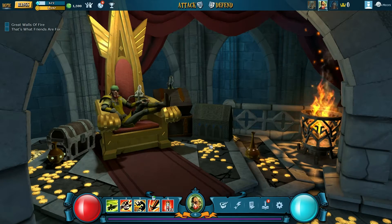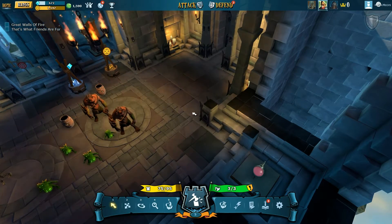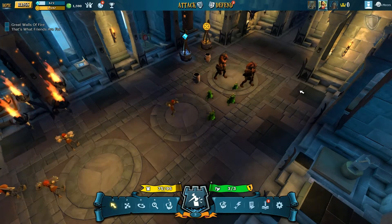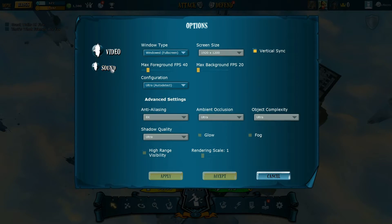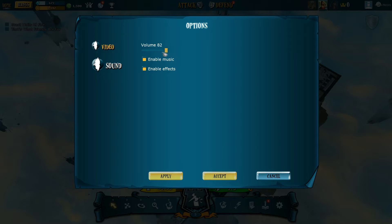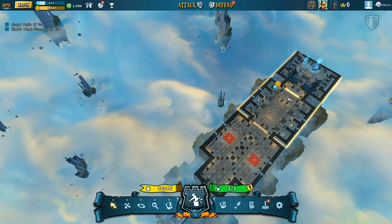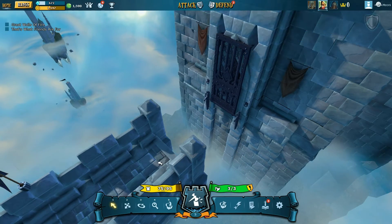I'm past the training area now. What I'm going to be showing you in this video is what you can actually do in the game. First we're going to show the defend section. This is my basic castle - the one I start with - and there's all my units down there. The idea is to build a castle that people will find impregnable. Essentially you're building something that someone else will run through like a Diablo dungeon.